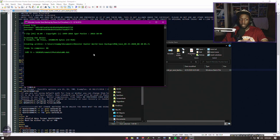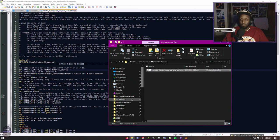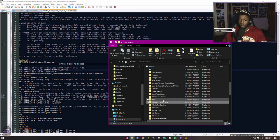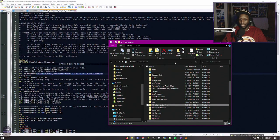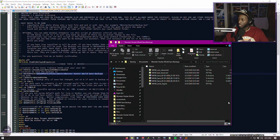There you go — backup happening, it just backed up my save. If you can't get it to work, check whether you installed Steam to a different location. Go to that folder — documents, Monster Hunter World Save Backups — there it is, there's the backup. So all you have to do if you want to make another backup is just double-click that file.